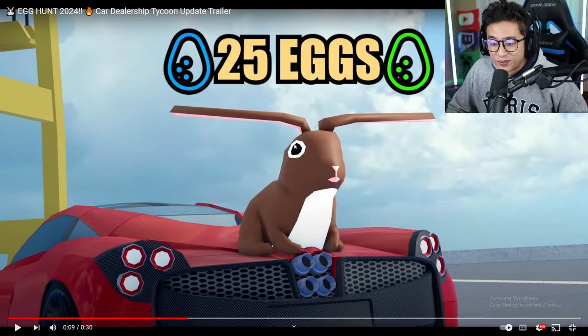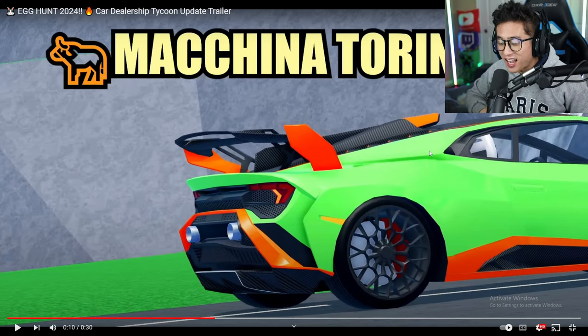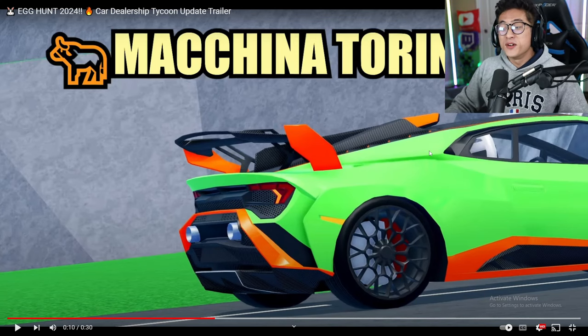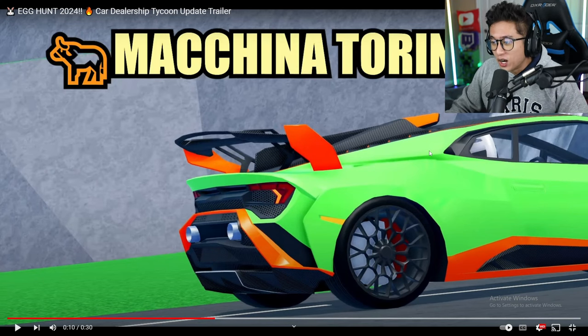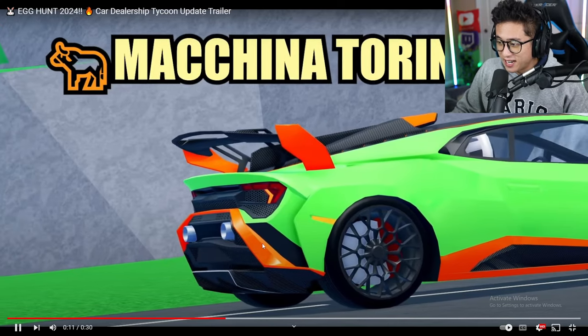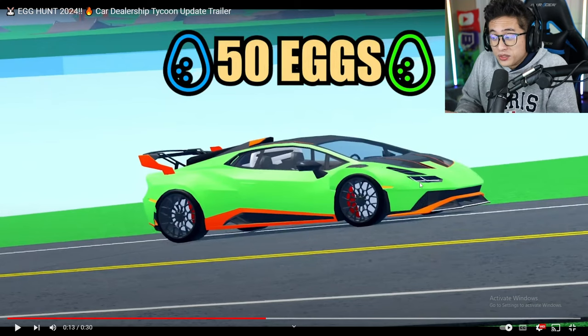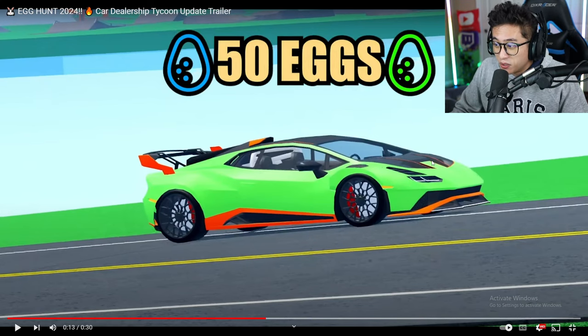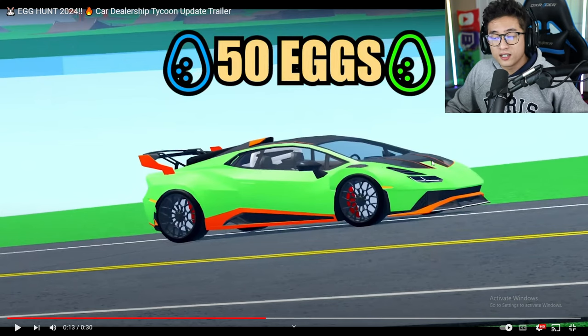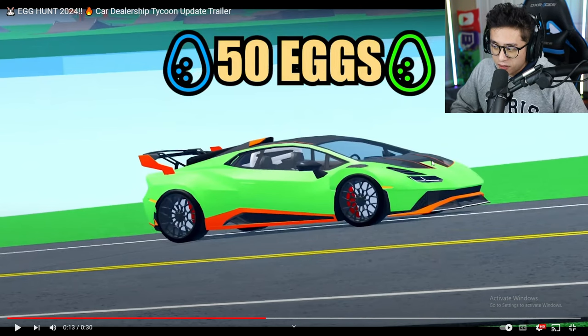When I saw this I freaked out — Foxy just answered our prayers. We just got another Lamborghini, and not just any Lambo — this is the Lamborghini STO! I immediately spotted it as soon as I saw the roof scoop. That wing looks pretty amazing, almost like the original one, and we also got a double exhaust in the back. Look at the lights in the front — it almost has a Countach look to it. I really like the new hood and I'm so glad they brought it back. This one is going to be 50 eggs to unlock — you can't buy this, you have to find 50 eggs.